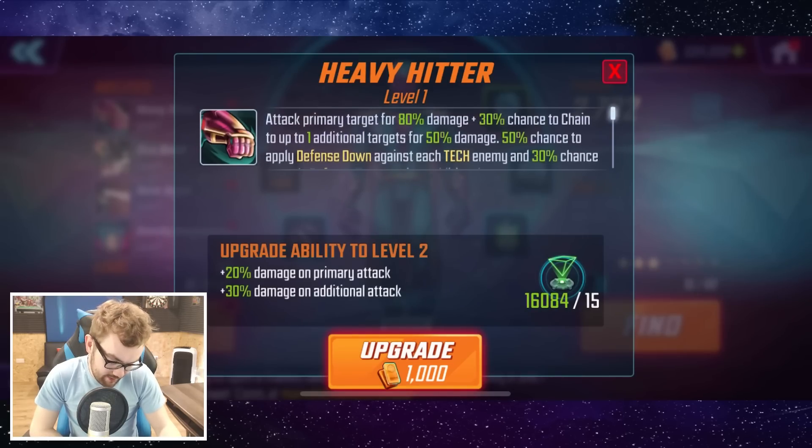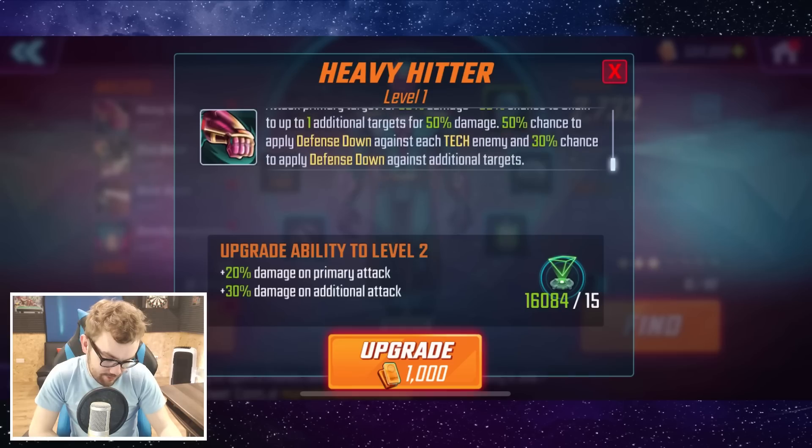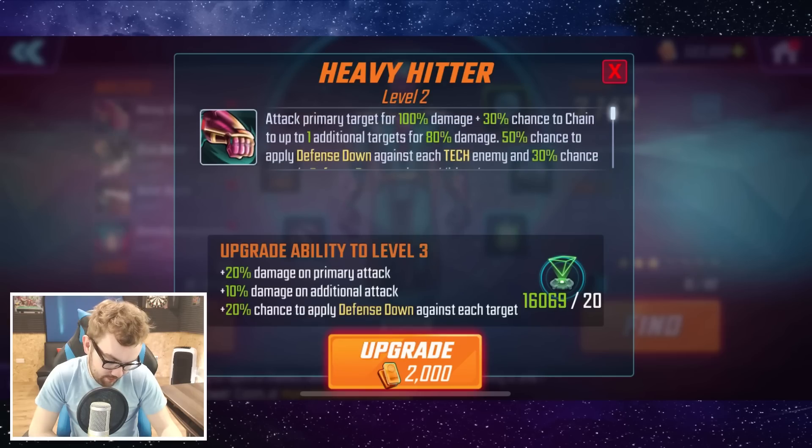Now let's have a look at the abilities and upgrade them. His standard attack attacks the primary target for 80% damage, with a 30% chance to chain up to one additional enemy for 50% damage — so a very low chain chance initially. And if the opponent is tech, he has a 50% chance to apply defense down, and a 30% chance to apply defense down against additional targets.